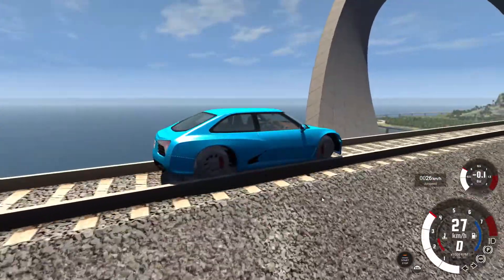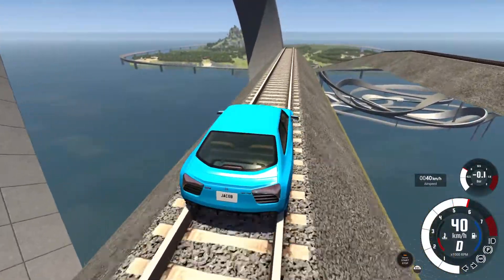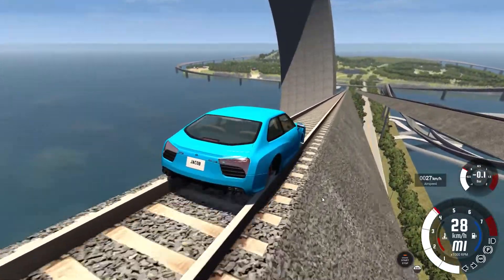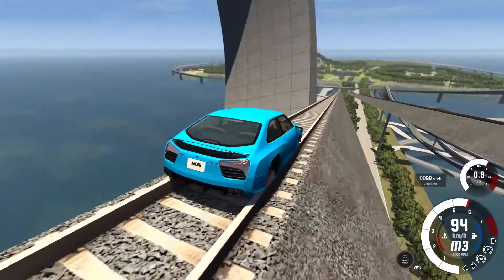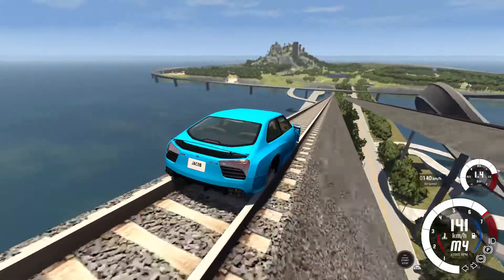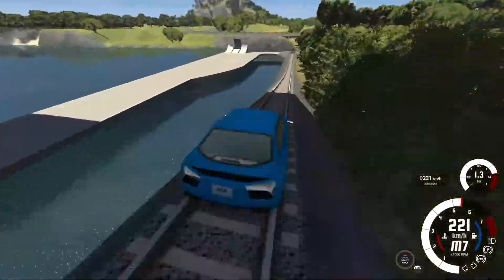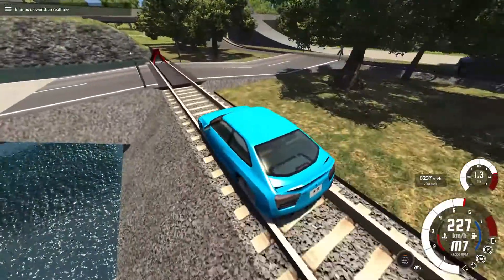Now, before we move on to some real trains, I just wanted to show you this awesome ramp on this map, because I think this is going to be epic. Let's get some speed down here. Speed and power. We're doing a hundred kilometres an hour. Come on, we can go faster. Floor it! Keep pushing. We've reached 200. This is going to be good.